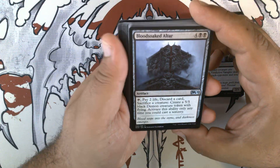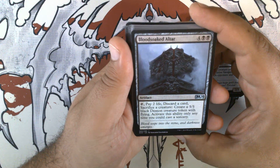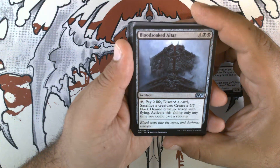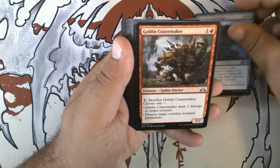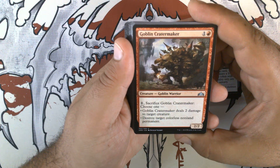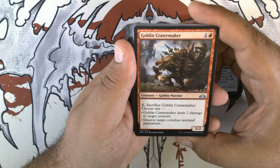Blood-Soaked Altar — four black black for an artifact. Tap, pay two life, discard a card, sacrifice a creature: create a 5/5 black demon creature token with flying. Activate this ability only any time you can cast a sorcery. I think restricting this to sorcery speed was the one thing that held this card back from being decent. Goblin Cratermaker — so good it actually sees play in modern and legacy goblins. One and a red for a 2/2 goblin warrior. For a colorless and sacrifice it, choose one: it deals two damage to target creature, or destroy target colorless non-land permanent.